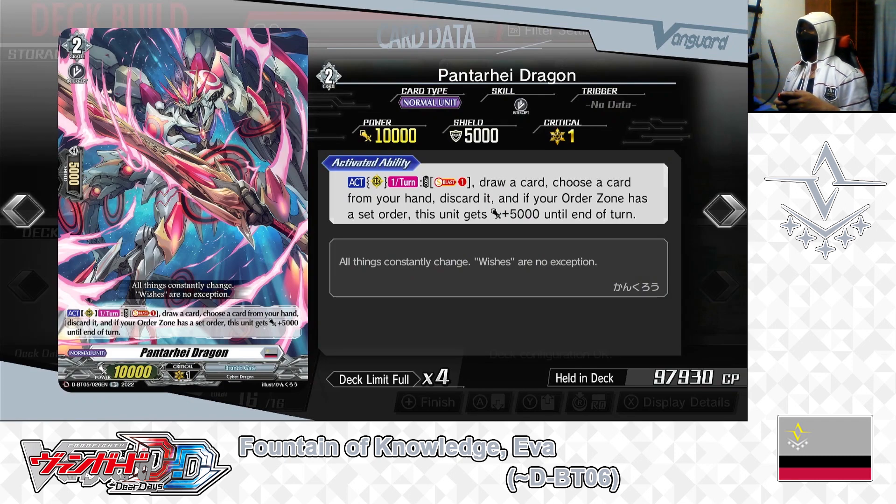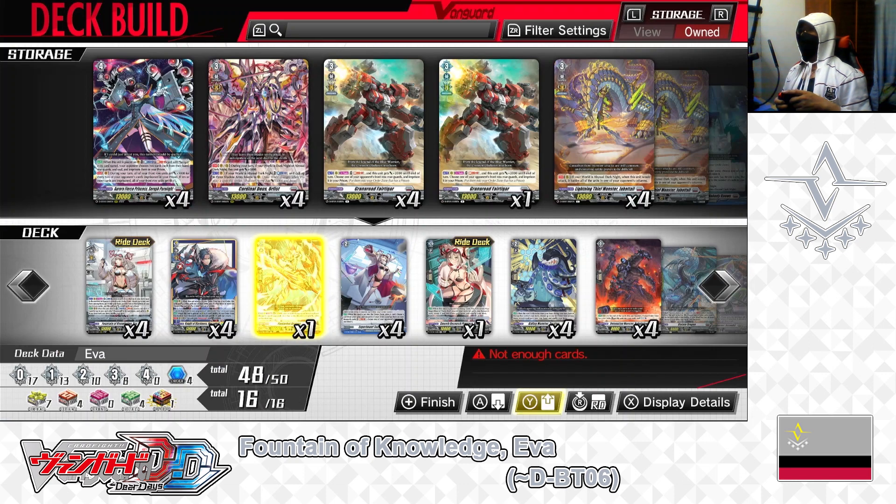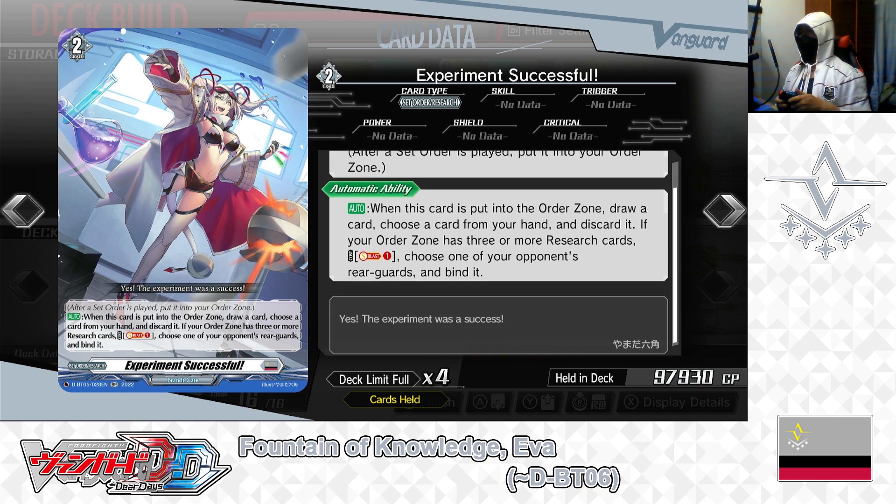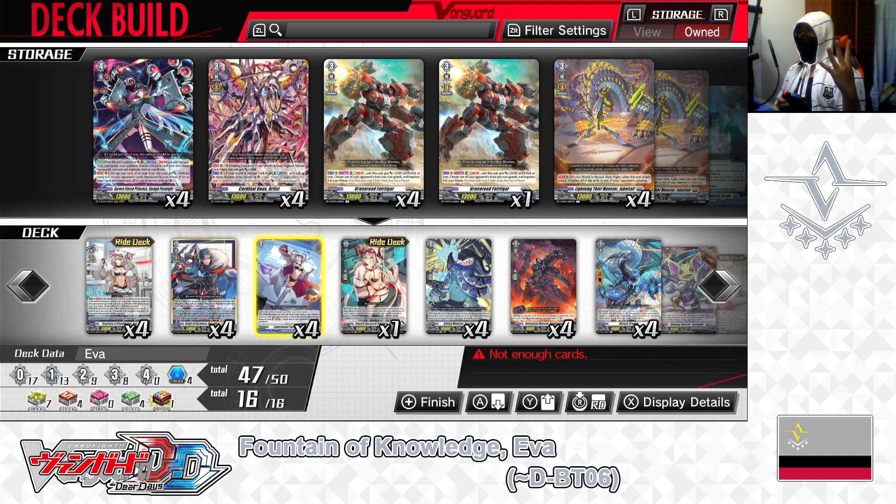Next, removing Pantoray Dragon. Up next: grade 2 set order, Research — Experiment Successful. First skill: Order — after a set order is played, put it into your order zone. Second skill — auto, when this card is put into the order zone: draw a card, choose a card from your hand and discard it. If your order zone has 3 or more research cards, cost soul blast 1 — if paid, choose one of your opponent's rear guards and bind it. Experiment Successful is one of the main order cards in the EVA deck: it lets you draw and drop, and wipe out your opponent's field of rear guards when conditions are met. We have 4 in the deck, leaving it that way.